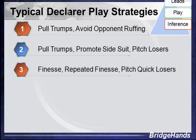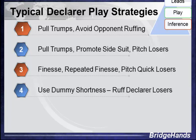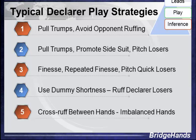Another reason to pull trump might be if they don't have the ace in the trump suit — they might want to start taking finesses, maybe repeated finesses, being able to pitch losers on a long enough side suit. A more common one would be to ruff using dummy shortness, where dummy has three or four trumps and a singleton or void in a side suit. The declarer would like to ruff those losers right away, even before pulling trump, not wanting to waste those precious trumps. The fifth variation would be to cross-ruff between hands, where there are imbalanced hands between the two players.